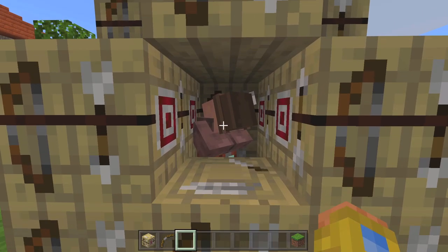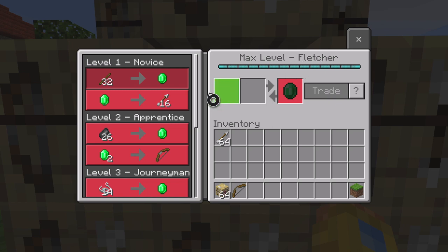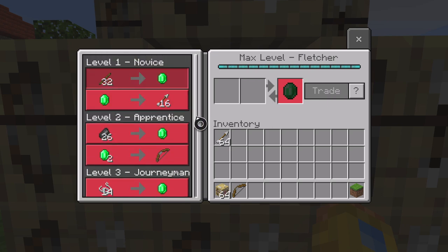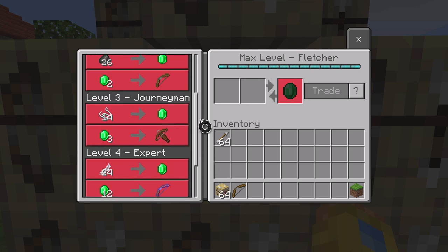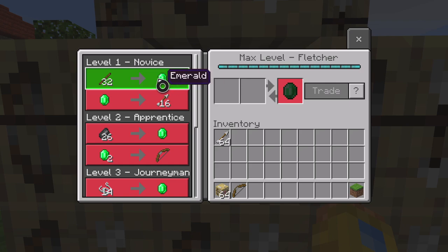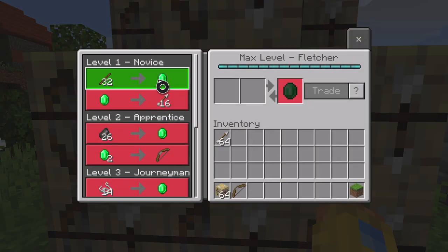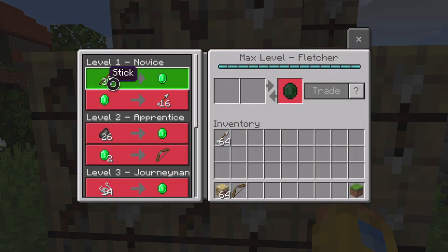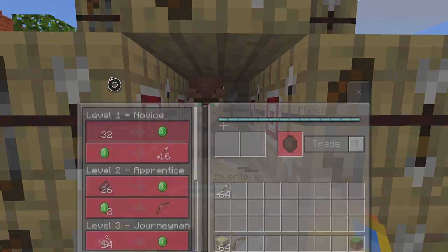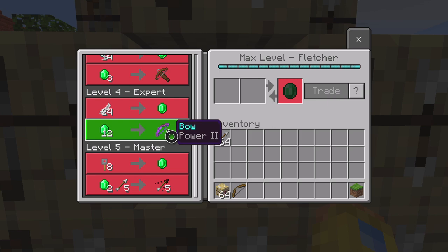The fletching table will only naturally spawn in a village, and it will create a fletcher villager. This is a max-level fletcher — trades start with sticks, then go to flint, string, feathers, and tripwire hooks. A lot of people get emeralds from farmer villagers using pumpkins and melons, but at the very beginning of the game before you have a farm, having a fletcher nearby is great because all you need are sticks — very easy to come by. You can also get enchanted bows and crossbows, though if you really want a good bow you might want to go fishing instead.